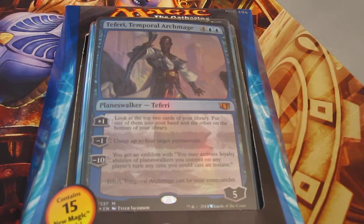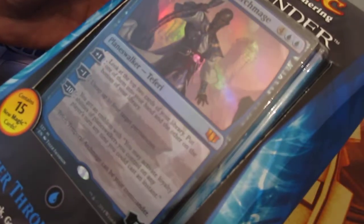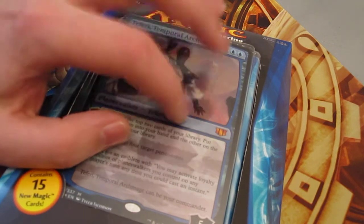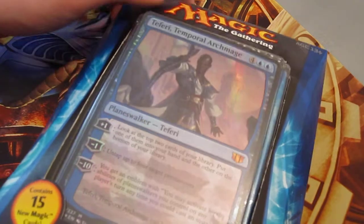Hello and welcome back to another EDH deck video. This is going to be a two-part video where I am going to be opening and chatting about the Peer Through Time 2014 constructed pre-con. The second video I have a stack of singles from the same set — artifacts, lands, and whatnot — to help improve this. I'll be talking about some general hints and strategies for newer players to EDH, and how to improve and design a deck when starting with a pre-con.